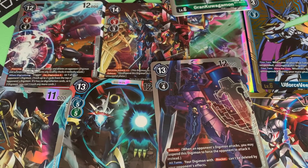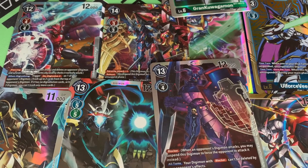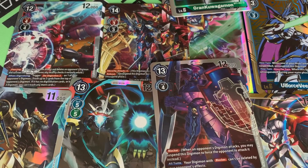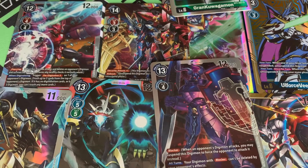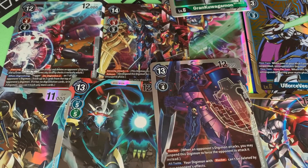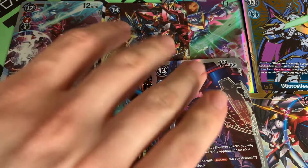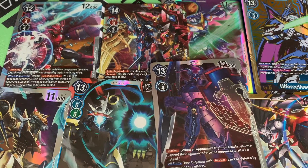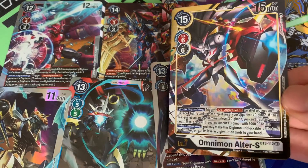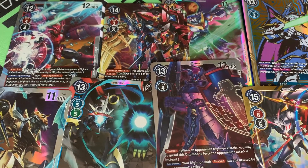A very nice haul from my first box here. I refuse to pay more than RRP for these, so this is out of a normal price box — bought it just a couple of days ago. So it's our first slot of 1.5 SRs: we pulled GrandQuagamon, alt art OldForce VMon, normal RagnaLordmon, BlitzGreymon, CresGururumon, ImpalDragonMode, Craniummon, and the awesome alternate art Omnimon Alter-S. Thanks very much for watching — I hope you have a lovely rest of your day folks, and I'll see you again when I have my next box!